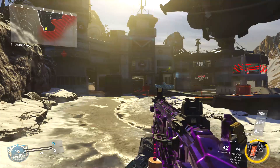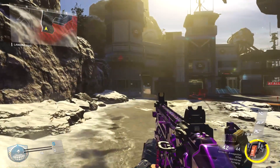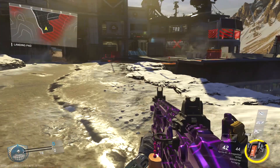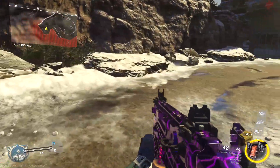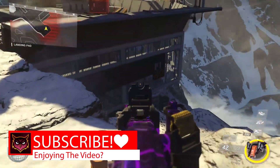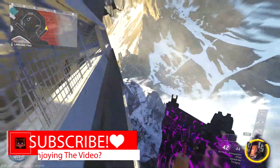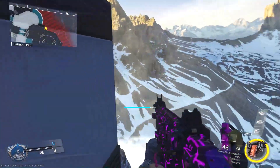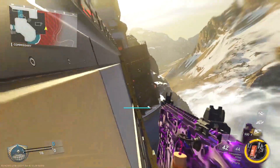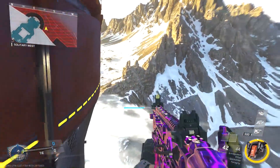One thing I want to showcase is a way to get around this map without ever having to be on the ground level. A lot of people are not familiar with this. If you come to the back side of Breakout, you can see we're at the edge of the map. There is a hidden wall run that will take you from this side of the map all the way to the other. Just grab onto the wall and continue all the way around. This can also help if you're trying to be sneaky — let's say the enemy team has complete control of mid-map and you're trying to get from one side to the other. This is a great way to combat the enemy without really being seen.